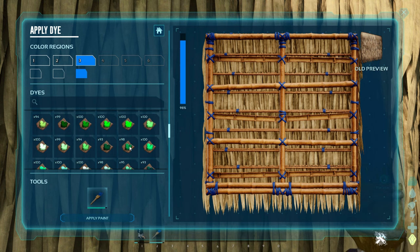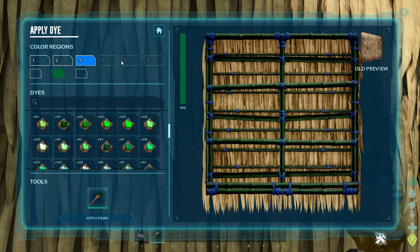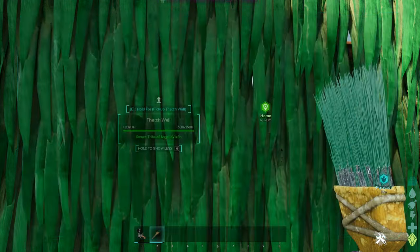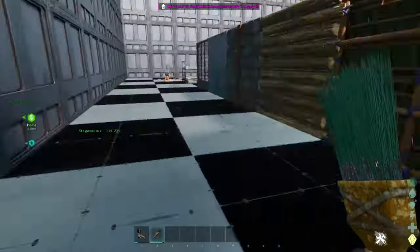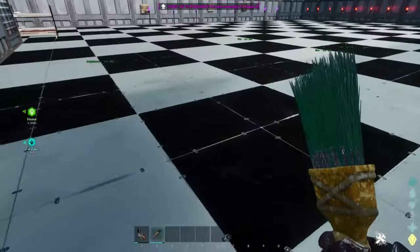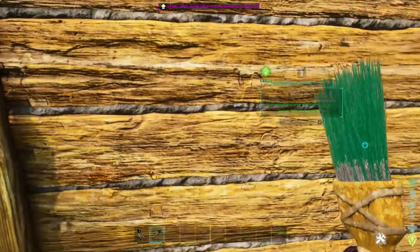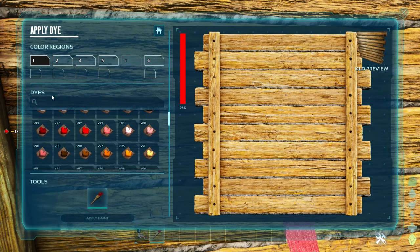Look at that — never looked this good, never looked this amazing. Look what you can create with all the different colors. I'm blown away by the quality. Now that we've painted it, look at what you'll be able to do — and look at the back too. Truly remarkable. There are so many different zones. Let me show you the wood wall — we'll pick a different color that will really stand out.